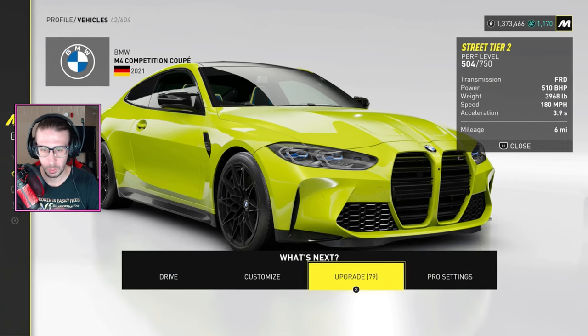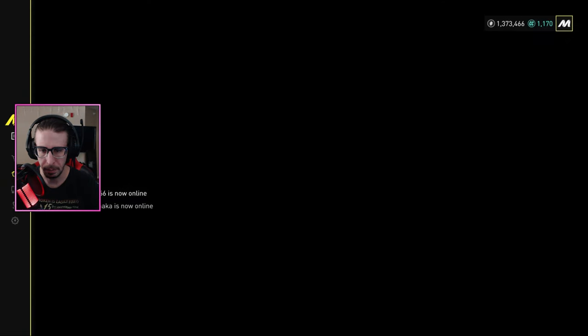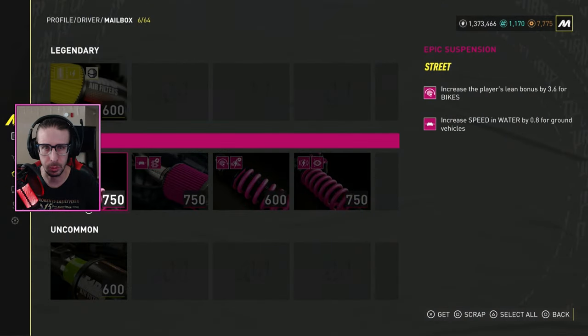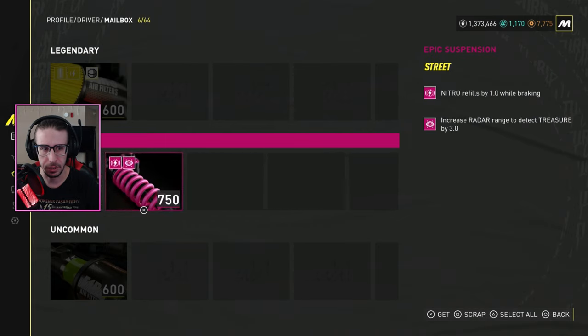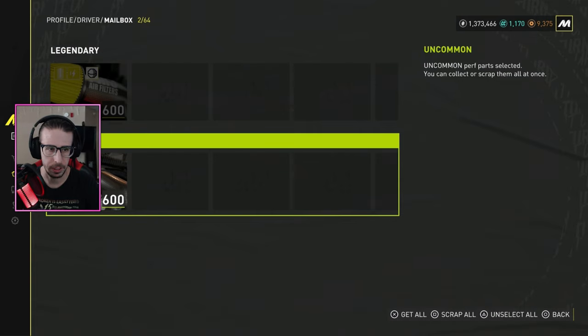When your parts inventory is full, where they go is your profile. Back out, go to Driver, go to Mailbox, and your parts will come in here. We have a legendary in here that we need to put on one of our cars. The good thing is when you're in here you can hit 'Select All,' then 'Scrap All' — boom, done.